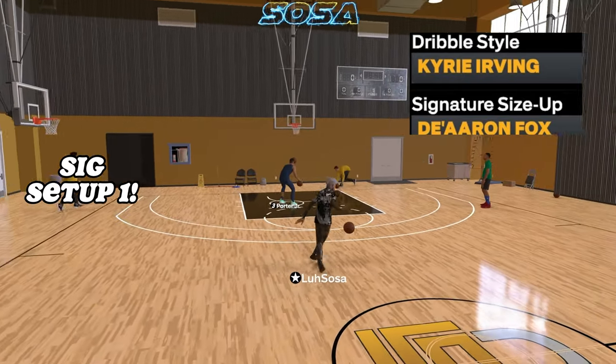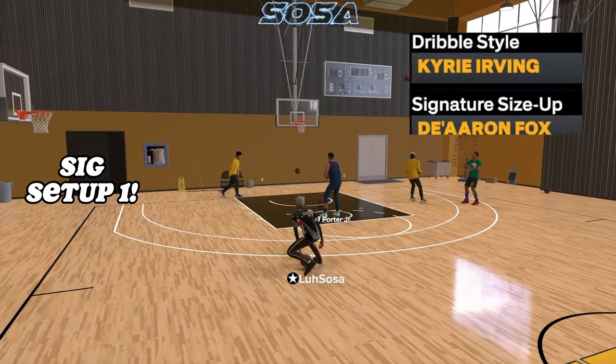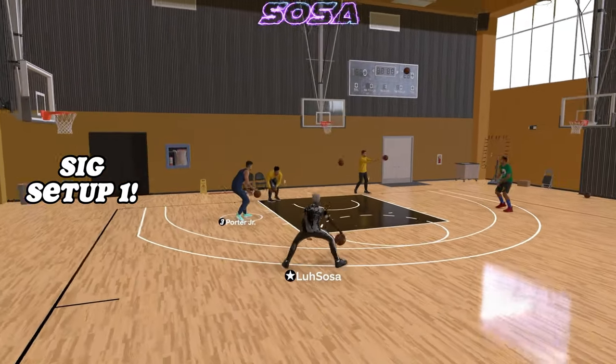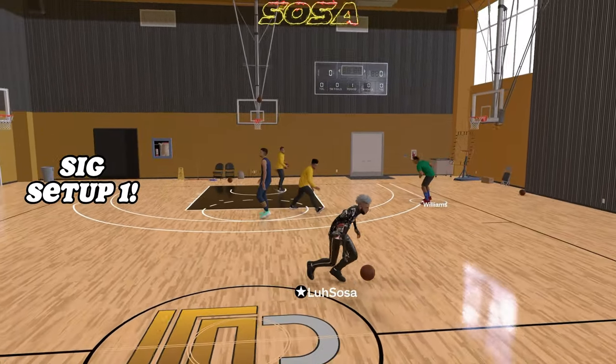For the first six setup, the first thing you want to do is add Kyber Urban dribble style and signature size-up Darren Fox. The two best signature size-ups are Steve Francis and Darren Fox, but Darren Fox is easier to combo up with and it's just way faster, so make sure you got Kyber Urban and Darren Fox on.